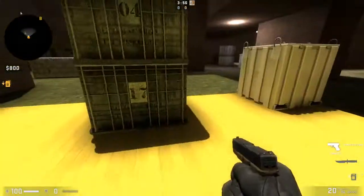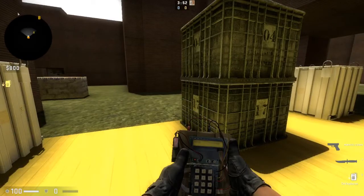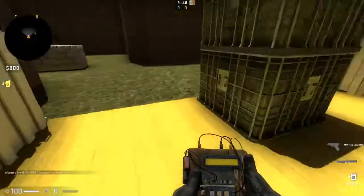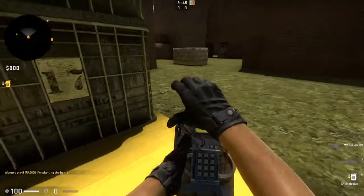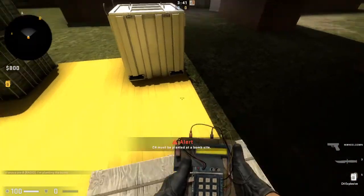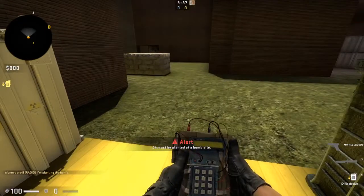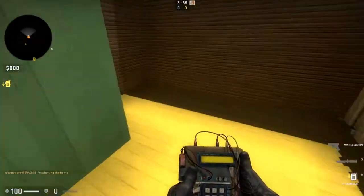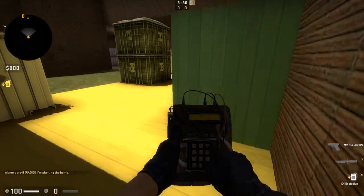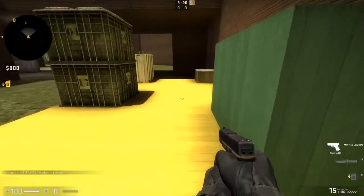This is Bombsite A — we don't have an actual name for it so we're just gonna call it Bombsite A for this video. We got dark, we got nitro plant, we got the other side of the nitro plant, and we got small box plant. You cannot plant on top of the small box, which is good news. One of the best spots to plant, just like in Inferno A, is planting in the dark, but there's a catch — you can be seen from over here.